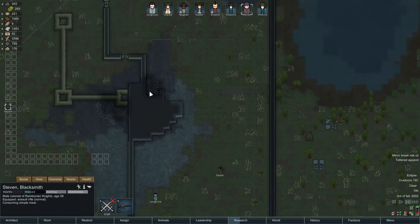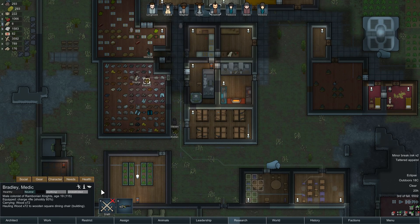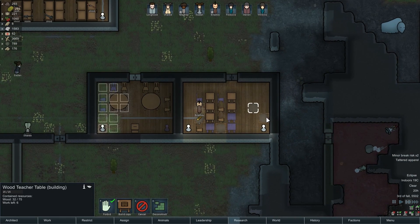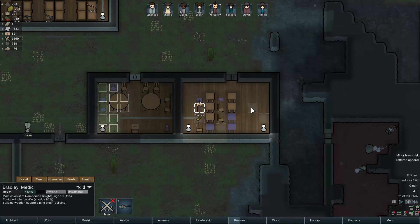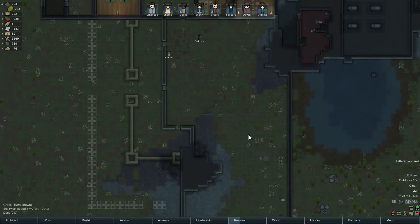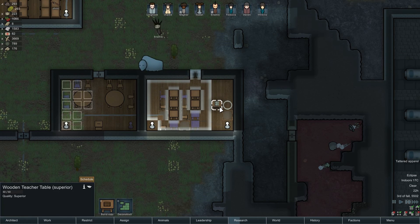Bradley, what are you building? He's building the classroom — that's actually a legitimate thing to be building right now. Can you possibly finish the teacher's table so that people can actually do some learning in here? All of the chairs you're building are nice, but without the actual teacher's table nothing's gonna get done. The teacher's table is kind of the only purpose for the room. Once that gets completed, people will actually start learning.